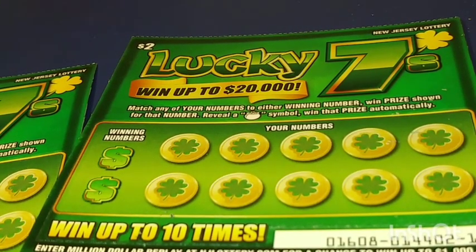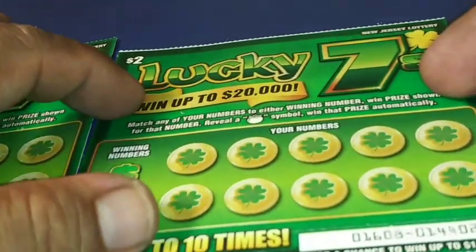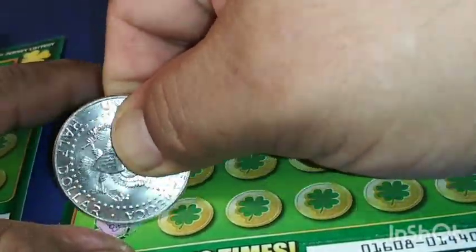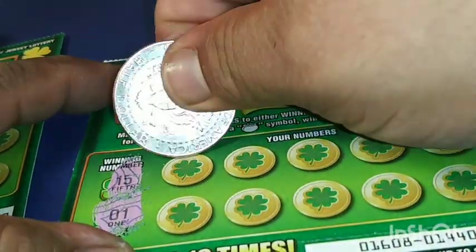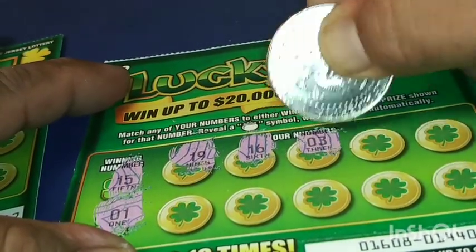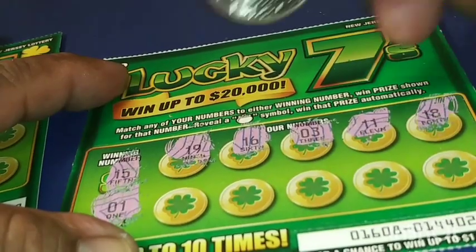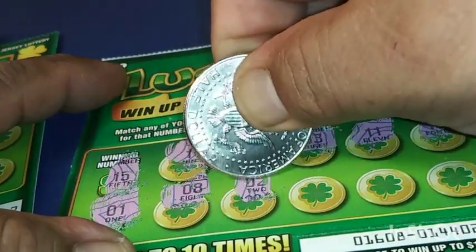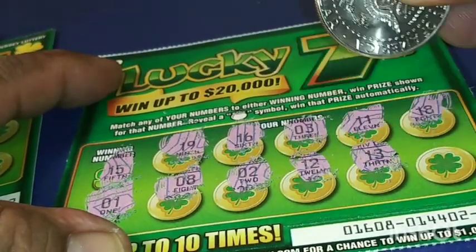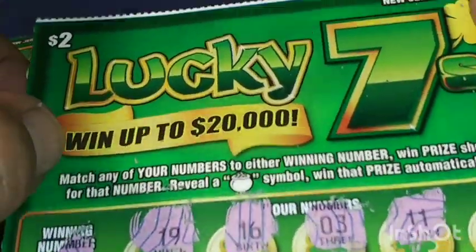Ok, ticket number 1.15 — this is a 2-line ticket. Looking for number 15 and number 1. 19, 16, 16, 3, 17, 18, 8, 2 — 1 off — 12, 13, and 20. While I don't come through, ok.